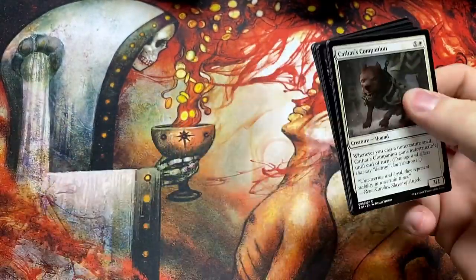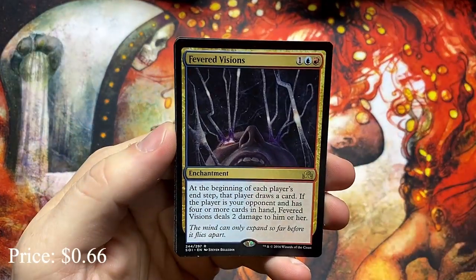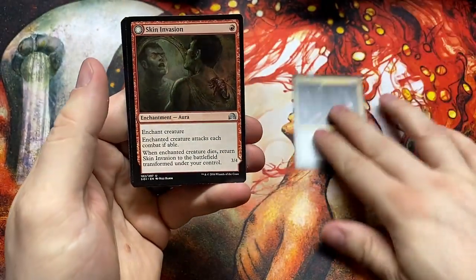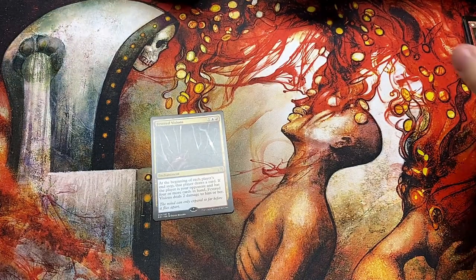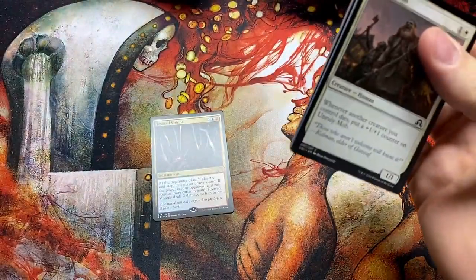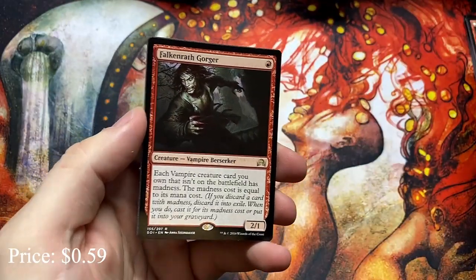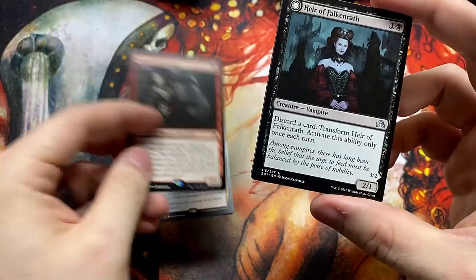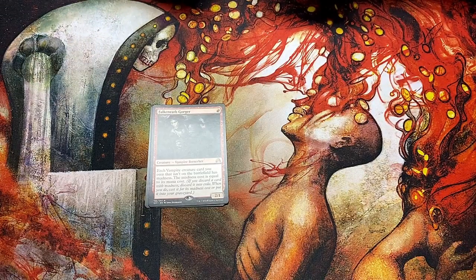It's another one of those really early mornings, so good morning — unless you're watching this later. Fevered Visions; I've actually seen this do some serious work in a Commander game. And that's right, with every pack we get a flip card — so the Skin Shredder is our flip in that one. Handful of good cards in here. We got the Falconwrath Gorger and the Heir of the Falconwrath. She's actually pretty solid — very fast and efficient for what she does.